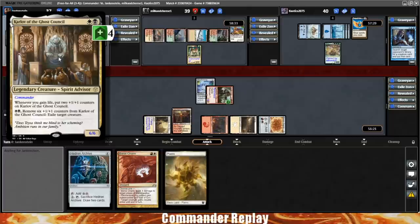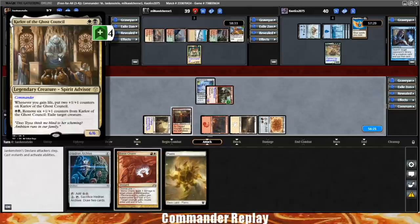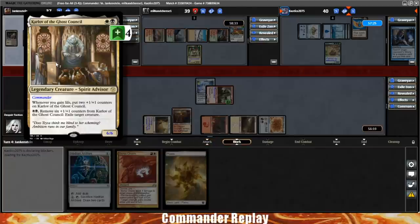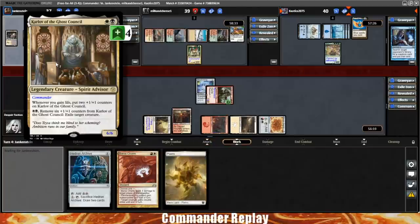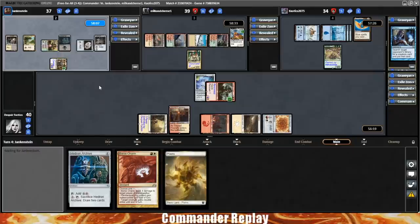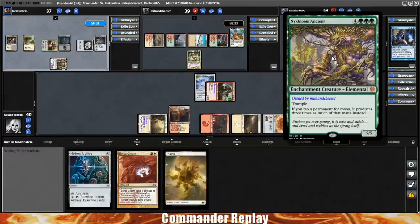Pay white and black, remove six counters from it, exile target creature — repeatable removal, pretty good. Lots of life gain in black and white, so cool things to be doing with Karlov. I've definitely lost to it in the past and haven't seen it in quite a few years, but probably going to be needed against this Nyxbloom Ancient right here.